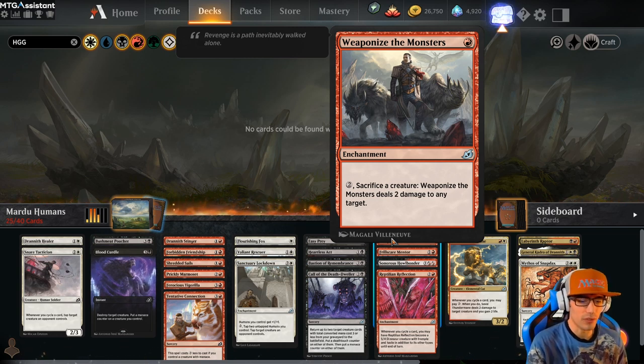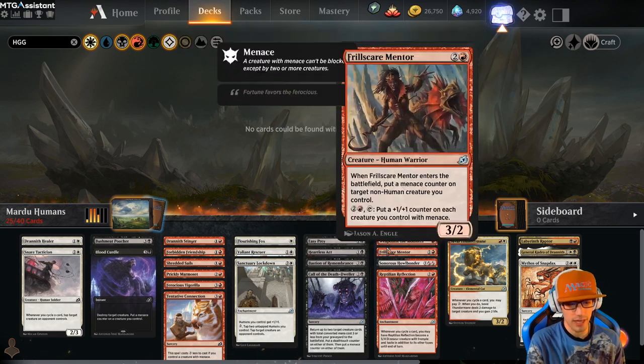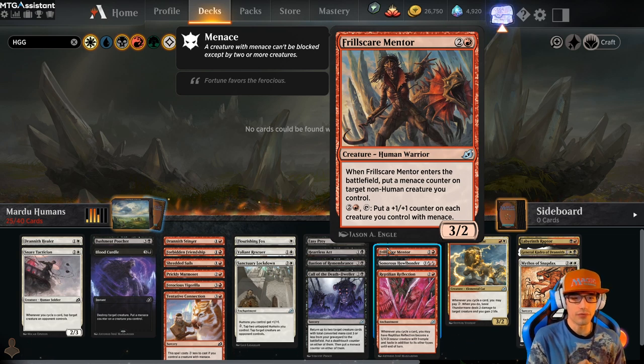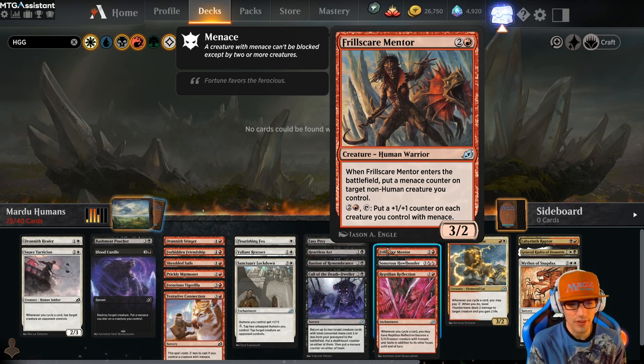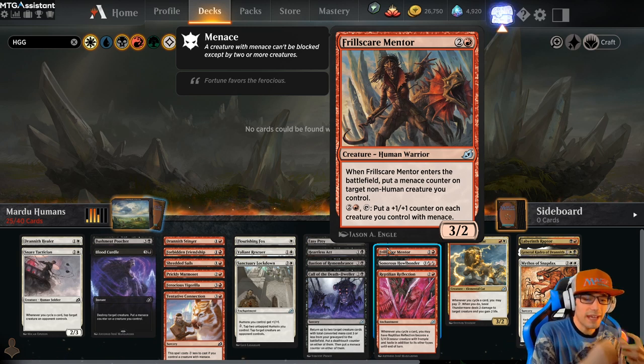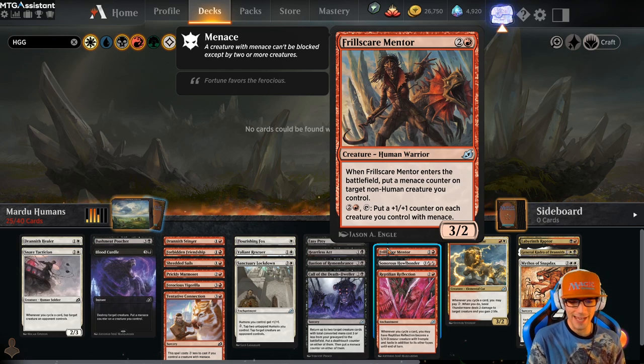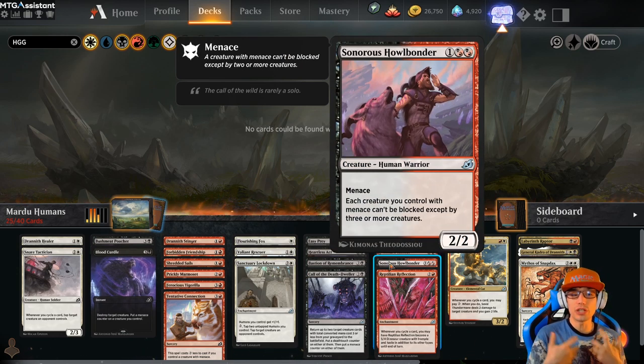This is really great removal, similar to Savai Thundermane. Frillscare Mentor — one of our higher priority picks for 3. It's a 3/2 human warrior. When Frillscare Mentor enters the battlefield, put a Menace counter on target non-human creature you control — great, especially for something like our Savai Thundermane. You can also pay 3, tap it, and put a 1/1 counter on each creature you control with Menace. So we're ramping everybody with Menace, and a lot of our creatures do have Menace.